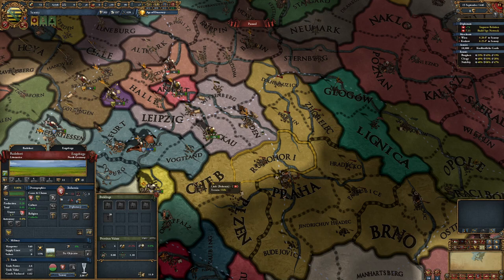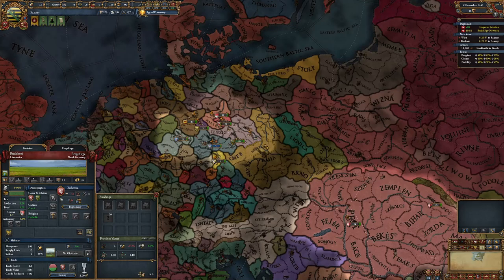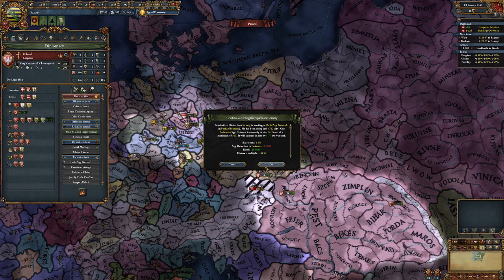Now you need a claim on a Czech province — like this one. This is a Czech province, get a claim on it. Pretty simple stuff so far. In fact, I'm going to switch alliances to Poland.